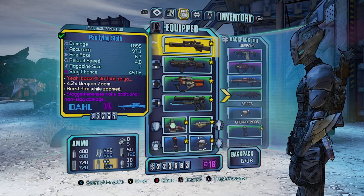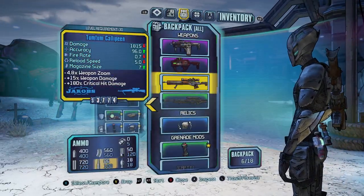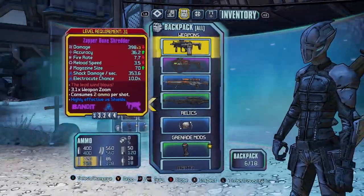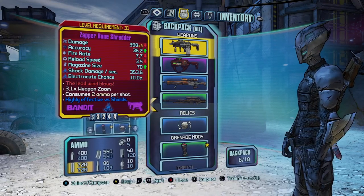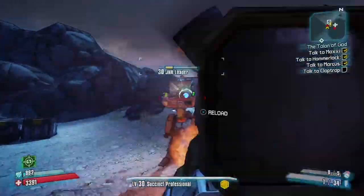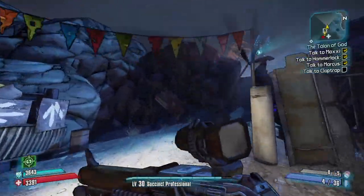The two guns I'd recommend from the weapons they give you are the Sloth and the Bushwhack, but I'd highly recommend trying to find other guns. I'd also recommend using the Sanctuary loot chest with skeleton keys to get purple weapons — it makes the fight with the Warrior a lot easier. The shotgun here is pretty good as well, I'd recommend using it over the other starter guns.